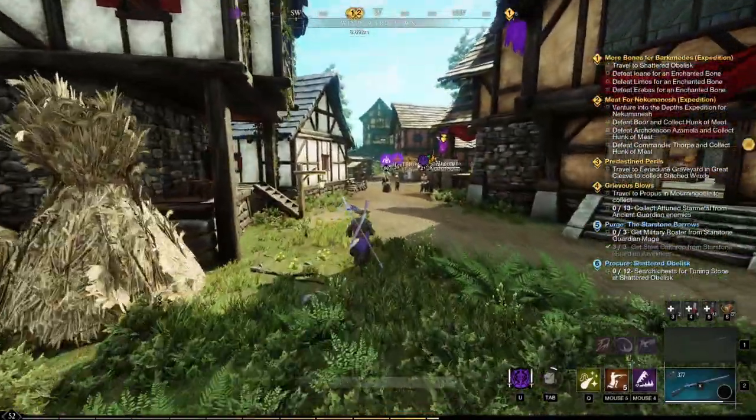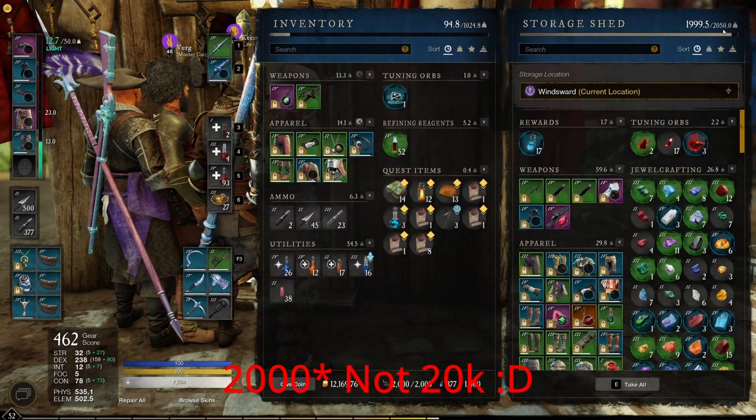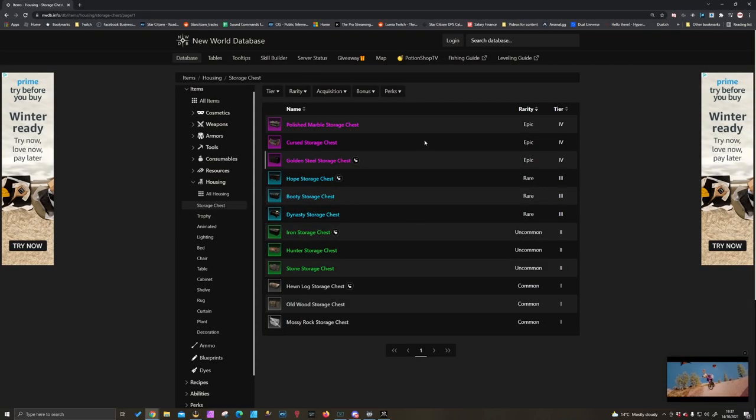I've created four hewn storage chests and put them into my house, and what these do is add on to the storage — this is why I have 20,000 storage right now. Each one of these adds 200 storage. A tier four house can have four storage chests, tier three has two, tier two has two, and tier one has one.